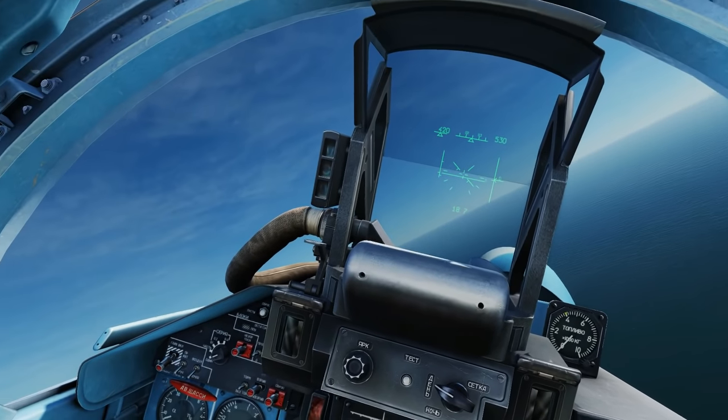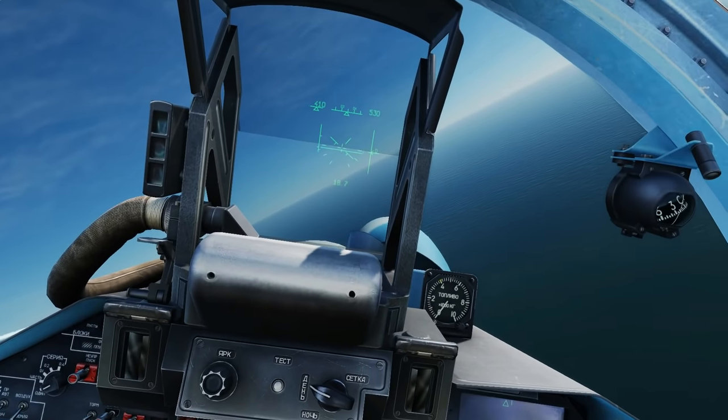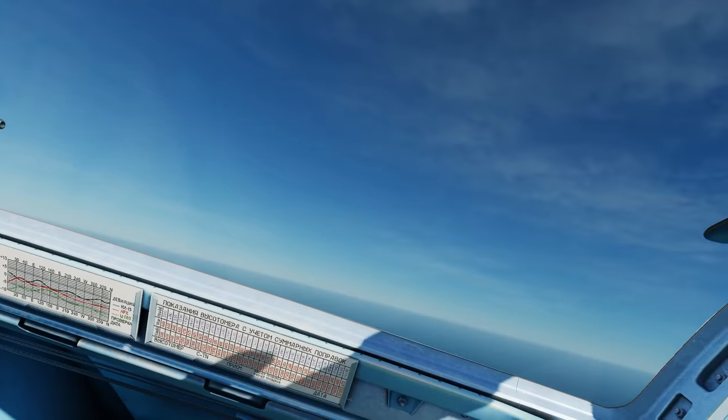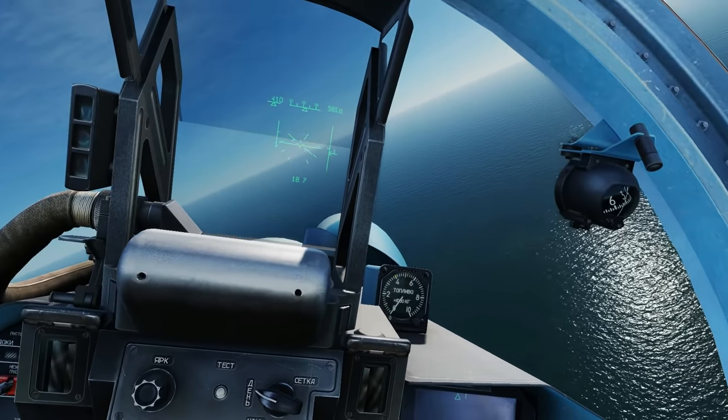Hello and welcome back to the Reapers. We've come to the point where we've got to do carrier landings and takeoffs in our educational series, and we're starting with the SU-33. It's designed to do this so it should be nice and easy in theory. Let's see how we do.